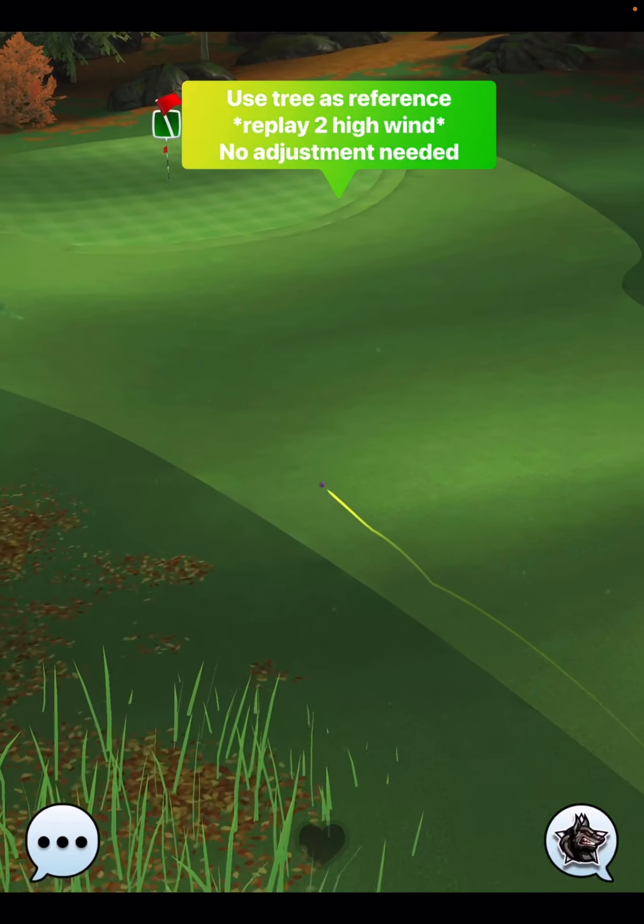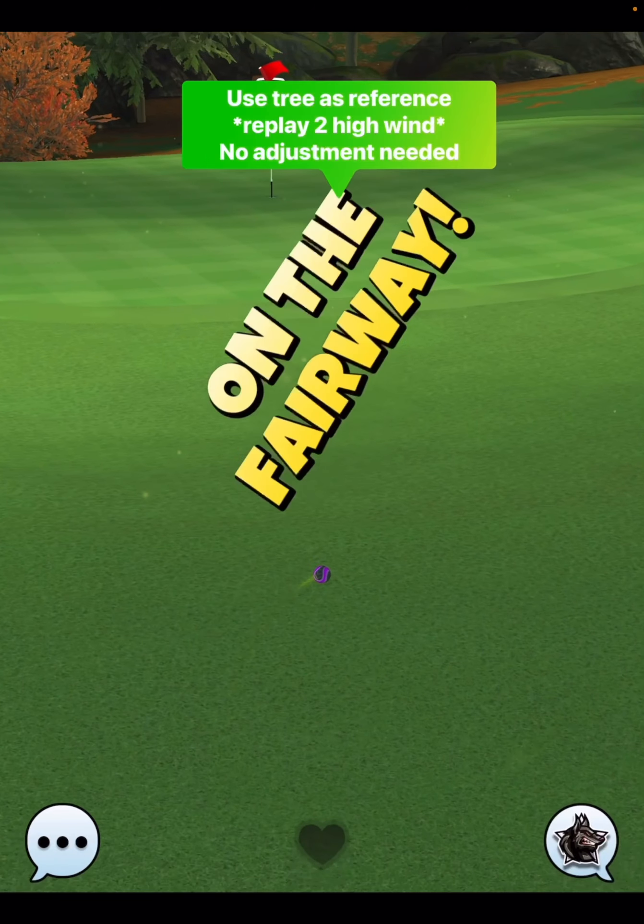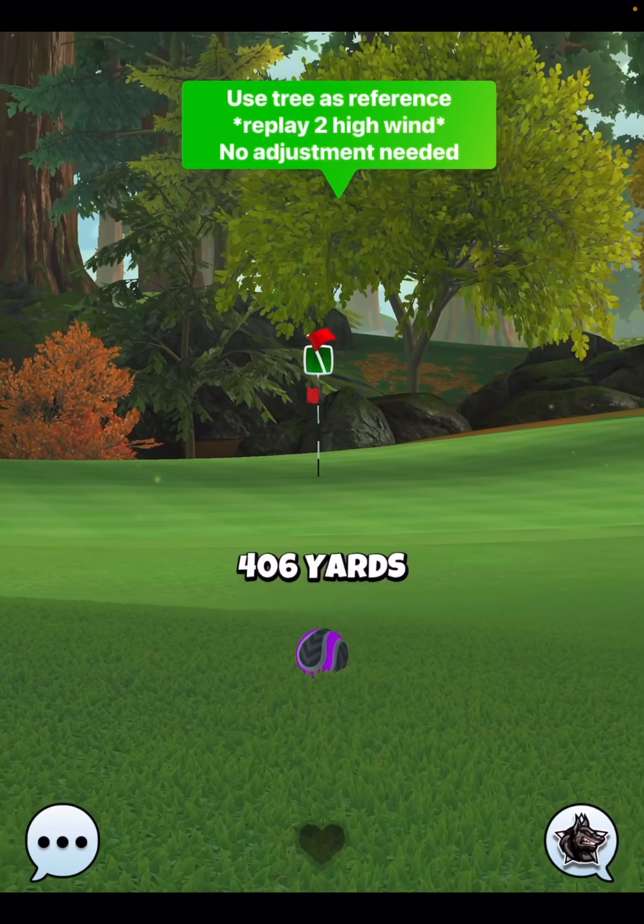You can see here we just skirt down towards the fringe area, landing on the fairway, giving us a nice little chip in for the eagle.